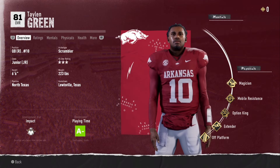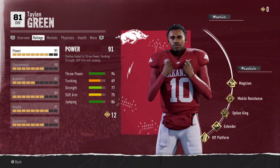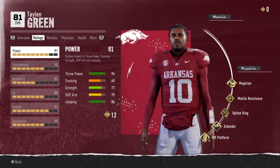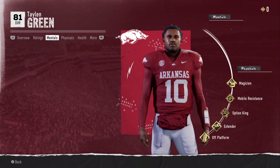The first player here is Talon Green. He's only an 81 overall, but he's a scrambler archetype. His physicals: magician, mobile resistance, option king, extender, off-platform. That option king — make sure you use that in the Auburn playbook. It is extremely overpowered.